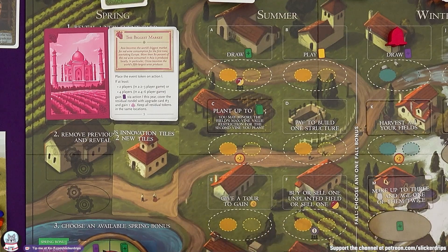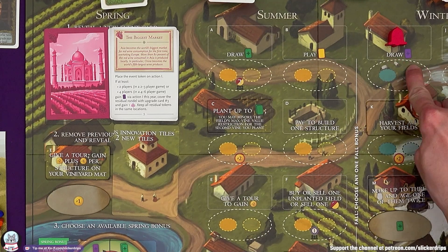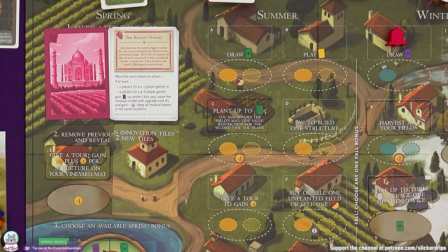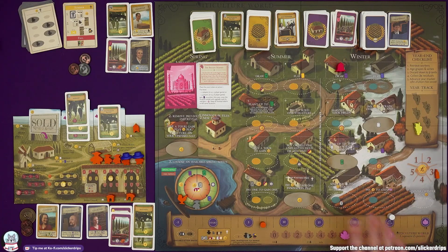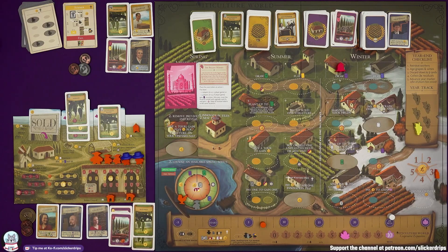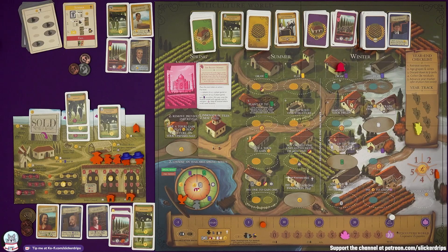The innovation tiles: we can upgrade give a tour — gain two plus a lira for every structure on your vineyard mat. I've got three structures so it makes give a tour give me five instead of two — probably not going to do that. Then available spring bonus — tempted to plant more field things, but we're getting kind of enough. Extra worker — always helpful. Then Burrutino.